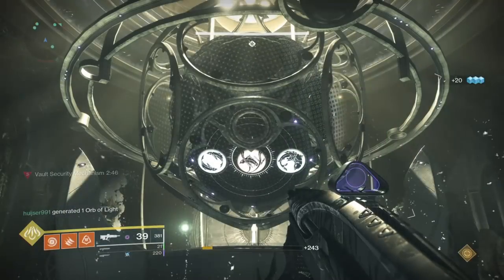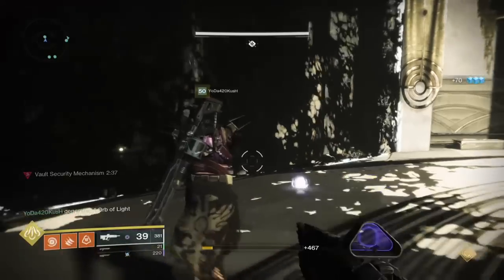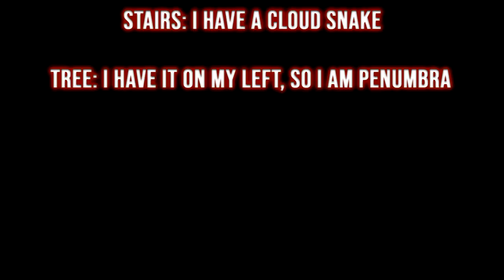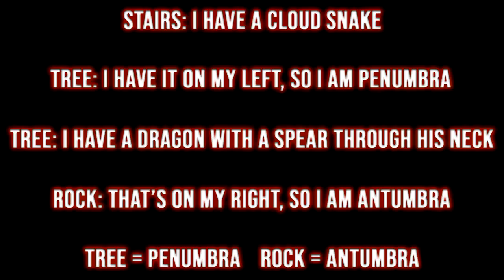So once stairs makes their callout, whoever has it will call out what their plate is. That person then calls out their middle symbol and the next plate calls out what their plate is. For example, if stairs calls that they have a cloud snake in the middle position and tree has it on their left, tree will call out they are penumbra. Then tree calls out their middle symbol and if rock has it on their right, rock says they are antumbra. From there you do not need to find out what the stairs plate is since it will be slammed last. The only time stairs will not be slammed last is if tree and rock are both penumbra or both antumbra.